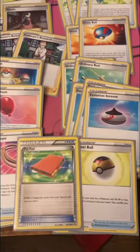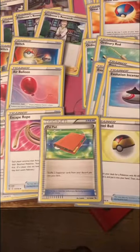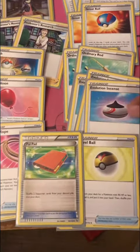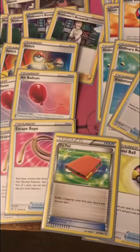Three Evolution Incense, two Escape Rope, one Pow Pad, and one Level Ball. I just want to read this: search your deck for an Evolution — yeah, so you can always just search for an Evolution card and then Rare Candy.